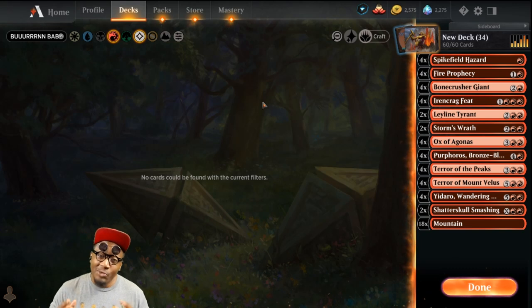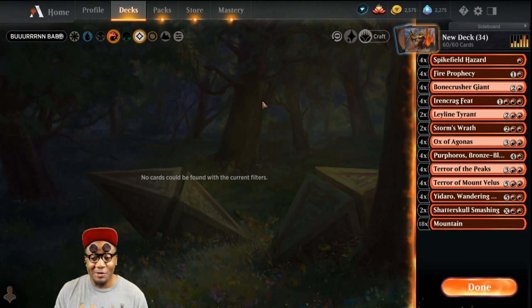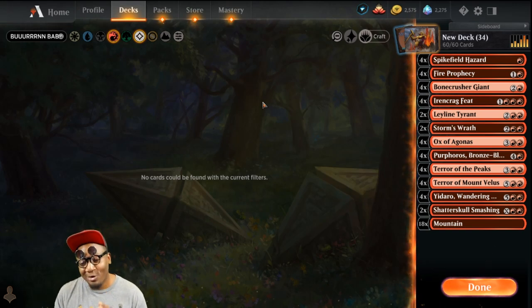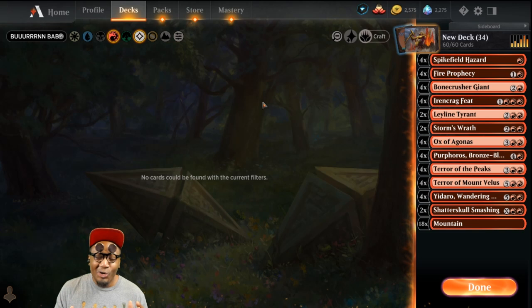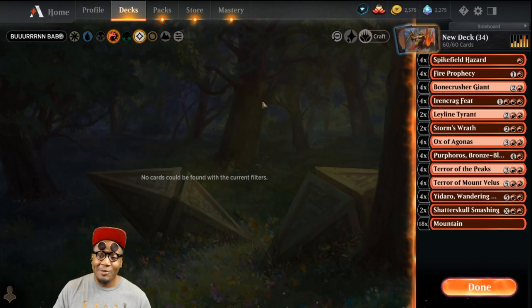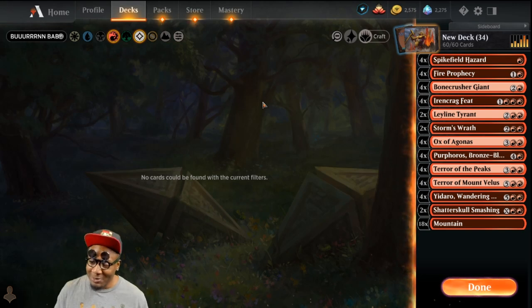I'm back. Today we are getting back to some good old-fashioned beatdown crushing action. This is gonna be straight up big red, big Purphoros — we just want to crush our opponent. We want to have the opponent at the mercy of Purphoros. It's just gonna be like 'Oh daddy Purphoros, please don't burn me.' No special combos, no crazy jankness — we're just going straight into beatdown mode.